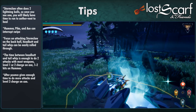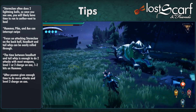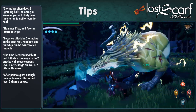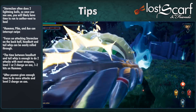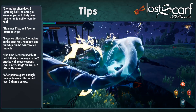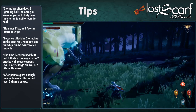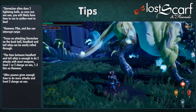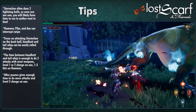Hammer, Pike, and Axe can interrupt the swipe — very useful with those weapons. Focus on attacking the back half of Stormclaw. Headbutt and Tailwhip can be easily rolled through, and it will repeat them, making it much more vulnerable to attack. The time between Headbutt and Tailwhip is enough to do two attacks with most weapons, or a level one or two charge on Axe, or about one Aether charge plus one follow-up with Hammer. After Pounce, it stands still briefly, giving you enough time for a level three charge on Axe and longer combos with everything else.